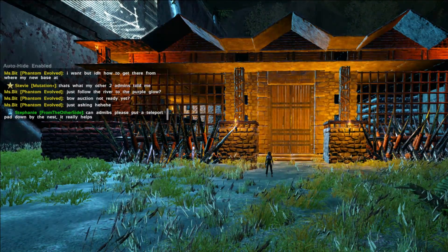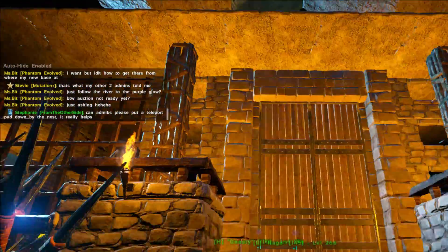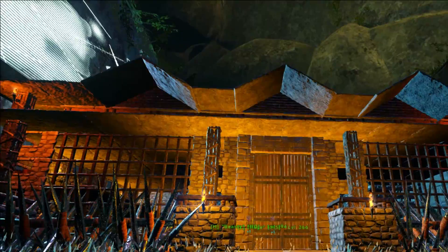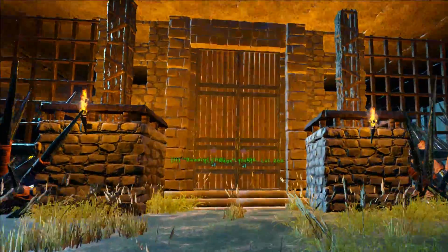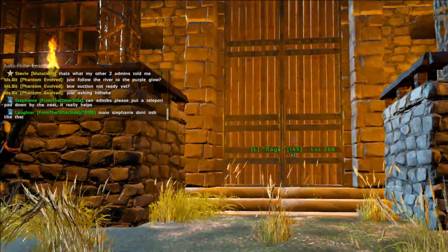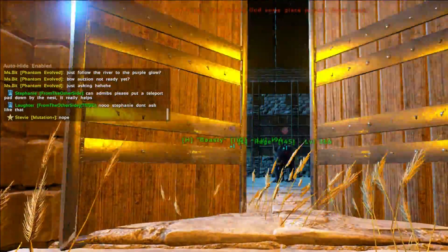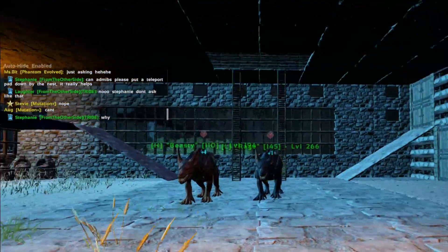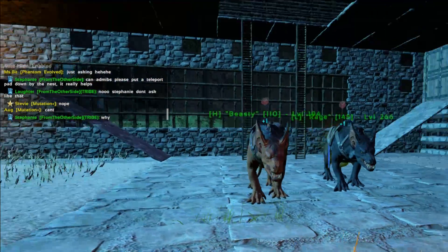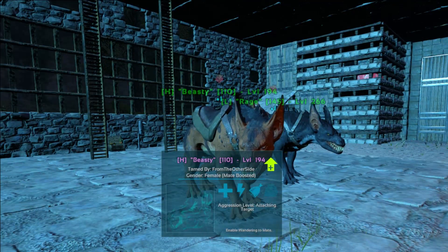So let's go in and we'll check it all out. This is obviously the front entrance. We have some metal spikes up to keep all the nasties out because there are so many on this map — it is crazy. And in here we have two ravengers. This is Beastie — we tamed Beastie all on our own — and then we have Rage over here, which is Laughter's ravenger.